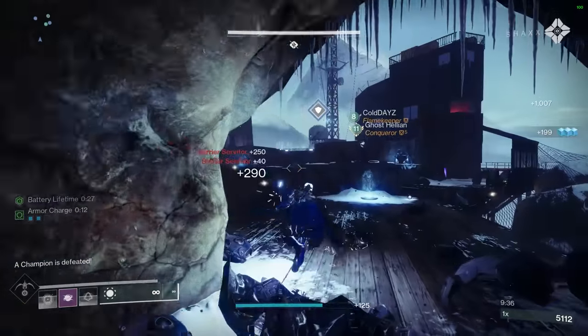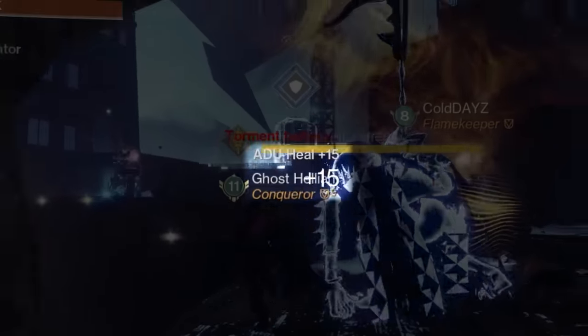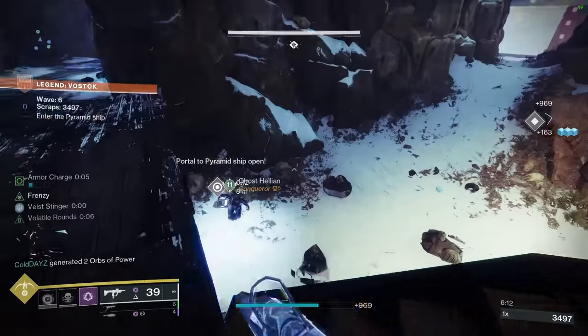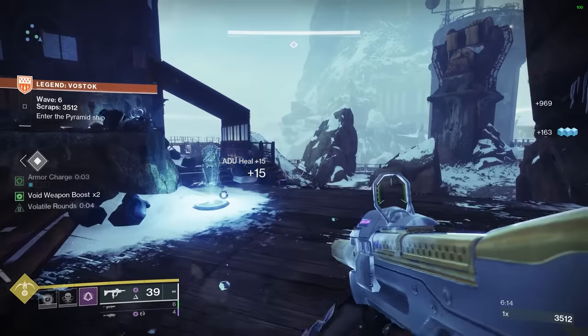Remember that you get extra scrap when throwing ADU batteries at a fully healthy ADU, meaning that there is never a reason not to scavenge and deposit them when it is safe to do so.